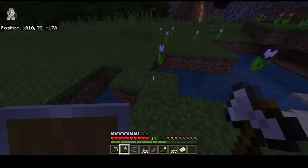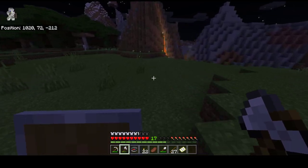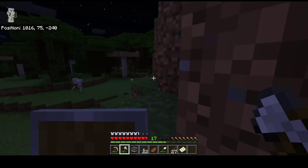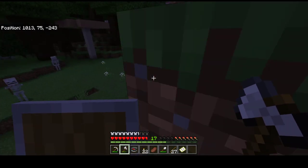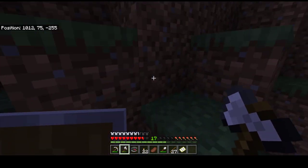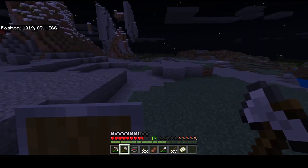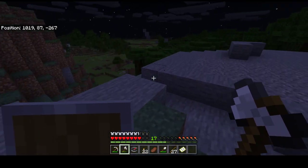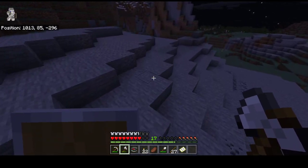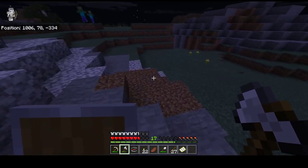I'm going to put nether portals up at all the towers. If you don't know this, Minecraft has multiple dimensions — one of them is the nether, a place full of lava. The nether's weird for a couple of reasons. It's actually smaller than the normal world, so time traveled in the nether is actually faster. Like, if you move eight blocks in the nether, you'll move 64 in the real world — if I remember correctly.